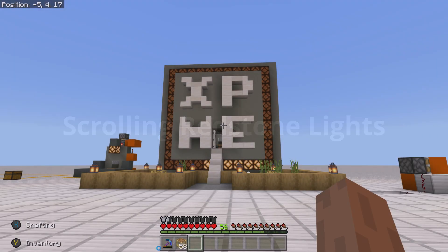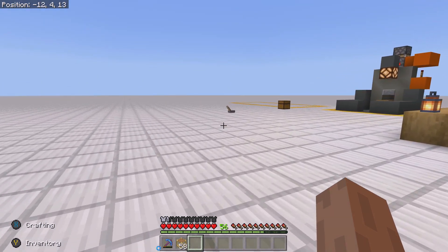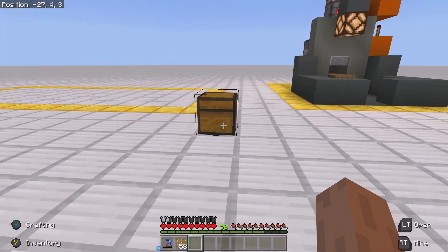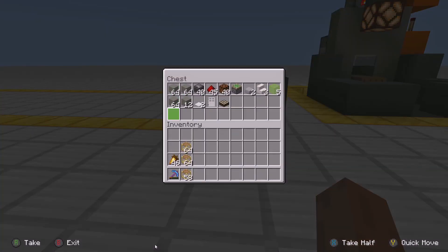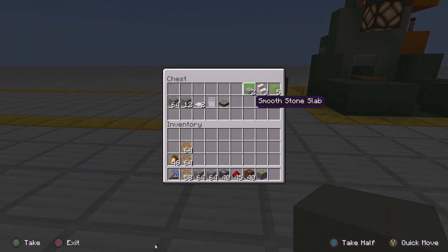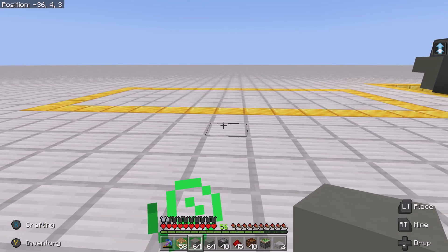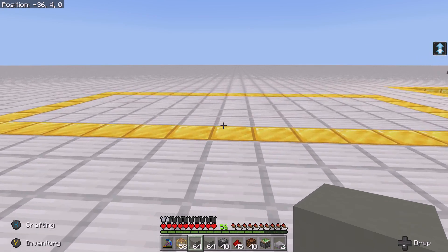Welcome. Today we're going to create the redstone scrolling lights that can be turned on or off with the daylight sensor. Let's turn on our beacon. You will need the following items to build this. It can be built in a 5x13 area and it will go 13 blocks high.